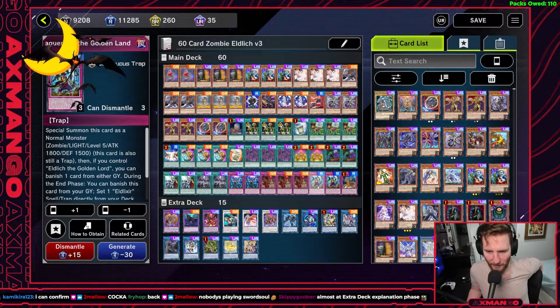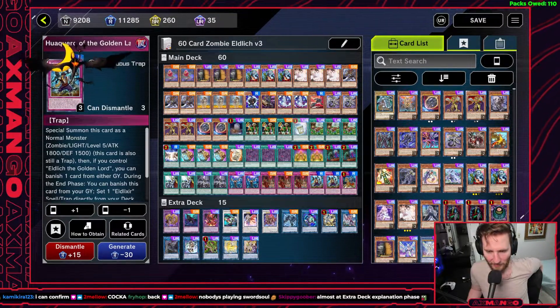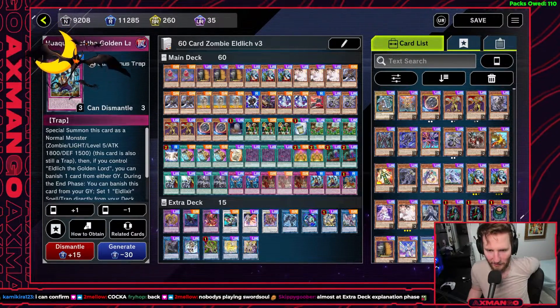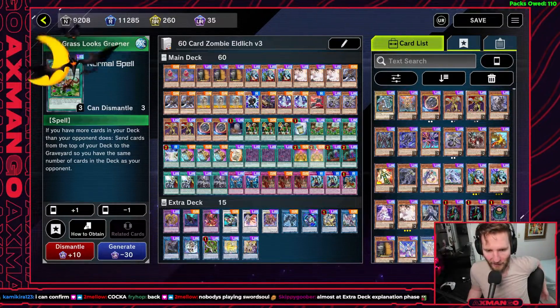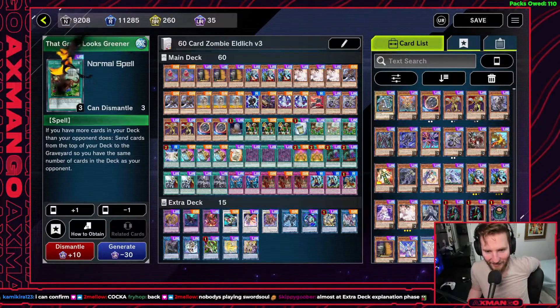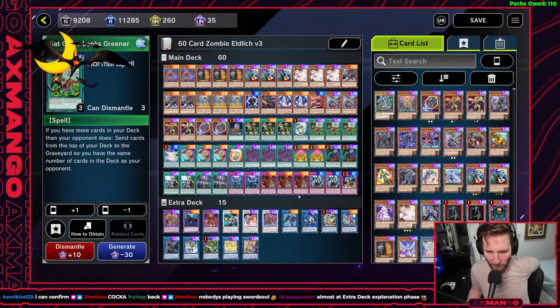I was initially playing more spells and traps from the Golden Land archetype — three Hikido, the Counter Trap, the spell that special summons from the deck, and the quick play that special summons from the hand or graveyard. Those were nice for having more likelihood to mill them off Reasoning and Grass, and for more follow-up sets from banishes. But when you're not gaming off Reasoning and Grass Looks Greener, it felt better to focus on cards that were just playable from the get-go.